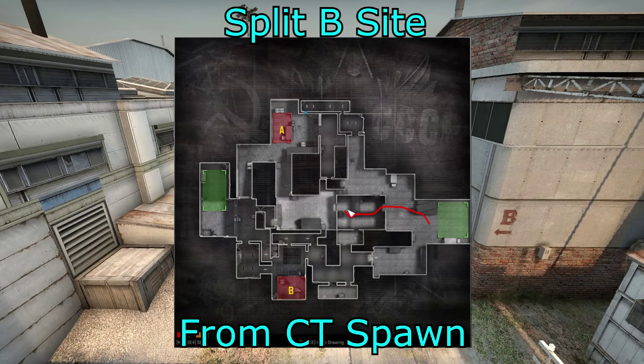Now let's look at a split B site from CT spawn — this is a more interesting strategy, however it can work and it can catch them off guard. This is where you put a lot of pressure on mid, with one to two guys coming from B main, one to two guys from mid main, one guy at boost, and maybe a guy at squeaky just to distract — make them think you're going split A. The smokes are one in highway, one in CT to A, and one at CT to B. The guys from mid to B will go through heaven, and some can also go through the vents. Molotovs are for generator and the back of the site.